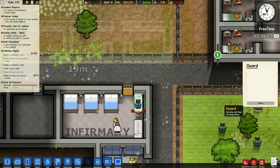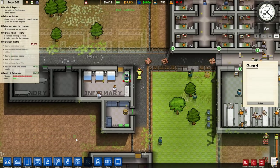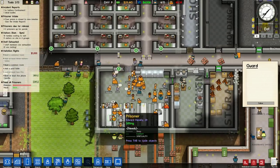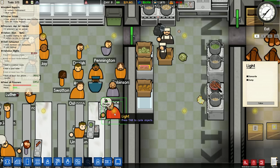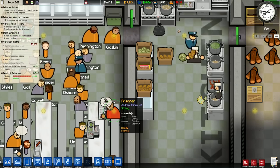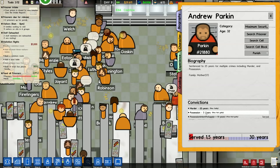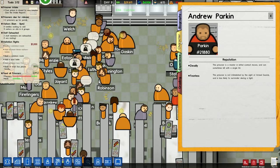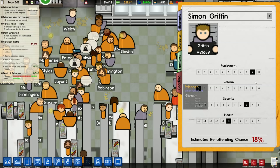Maybe we need exports so someone brings the dead guard somewhere - he must smell pretty rotten at this point. The family wants them by now, don't they? We do not have enough meals. Here is our high-security prisoner. Andrew Parkin - murder, possession. He's deadly, kills with one hit and he's fearless. Looks good in lockdown, usually in a good mood though.